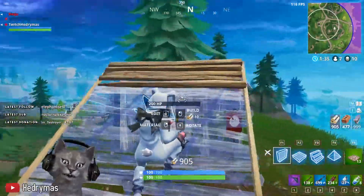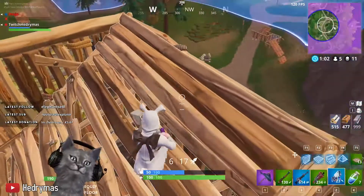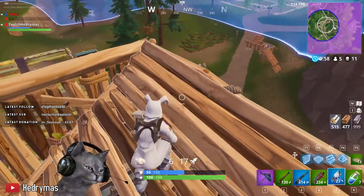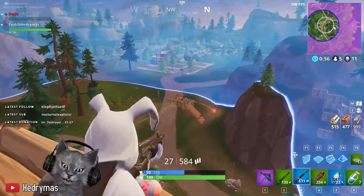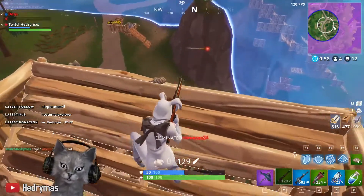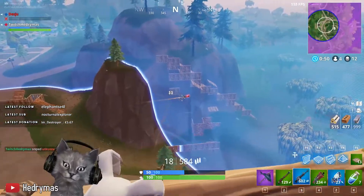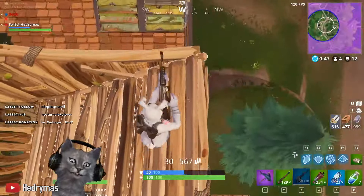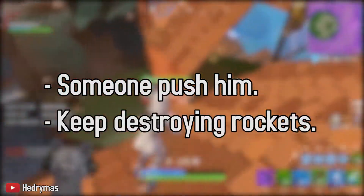If you're not playing solos, this should be really easy. When the rocket is coming towards you, that means the enemy is stationary — which also means he's an easy kill. If you know where he's shooting from, just destroy whatever he's behind, take out your sniper, and headshot him. The rocket will no longer be in his control and will just fly off somewhere. If the enemy is not behind something you can destroy, it's best to either have someone push them or just keep destroying the rockets.